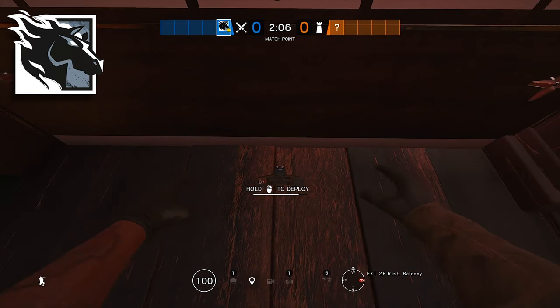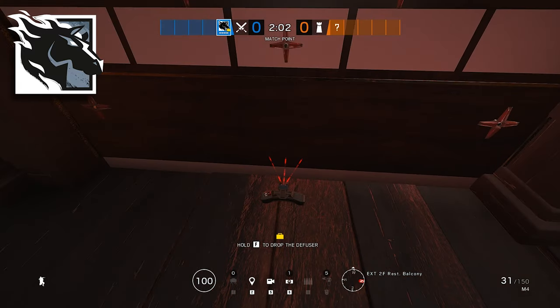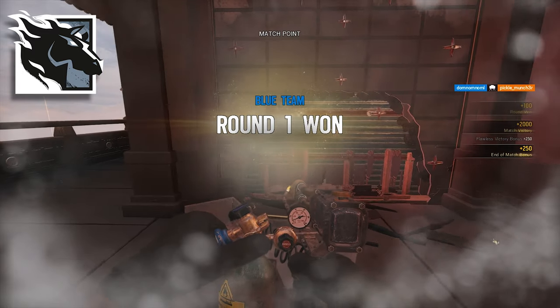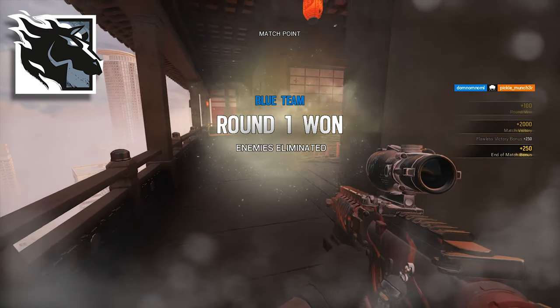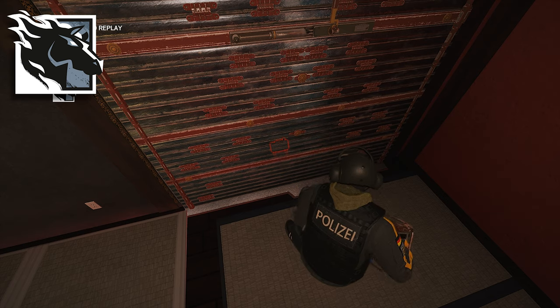Maverick also has a Claymore trick. This can be really handy against mirrors if they don't know what's going on. All you have to do is place your Claymore next to a wall — it doesn't matter if it's reinforced or not — and then burn a small hole where the laser is pointing. Be careful not to destroy the Claymore whilst doing this, and anyone standing on the other side of the wall is going to get blown up.